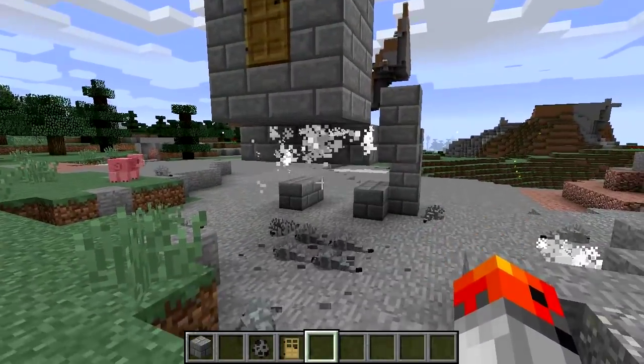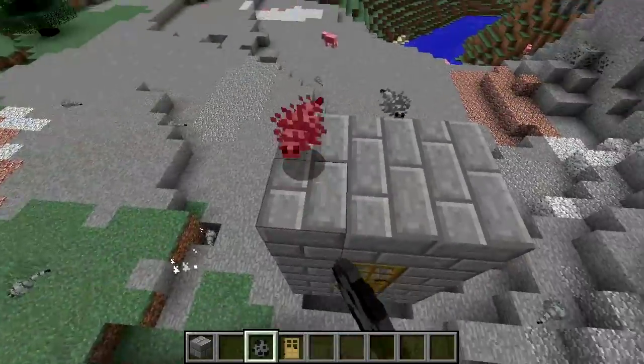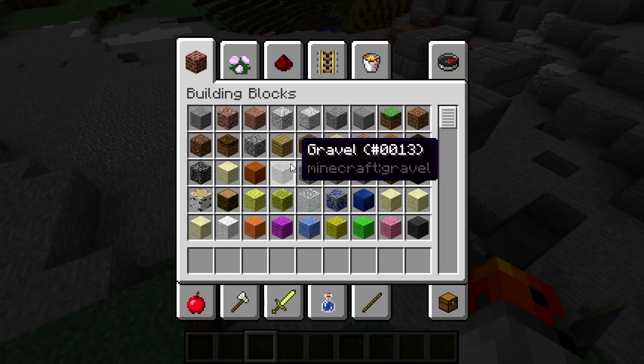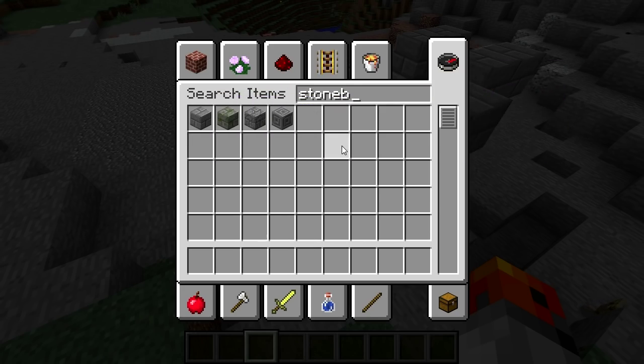Have you ever built a stone brick structure just to find out that you accidentally used silverfish blocks? Well, an easy way to avoid this is to either go to building blocks and find your stone bricks there, or simply search for stone brick in the creative mode inventory.